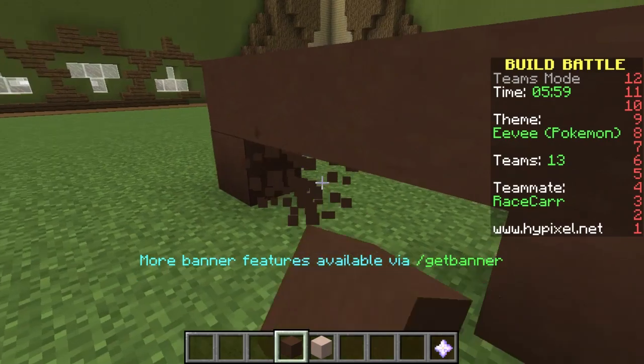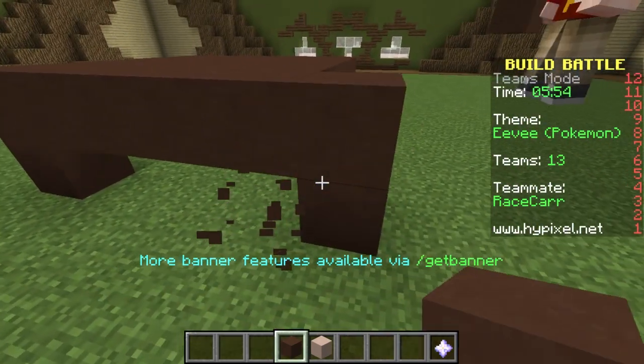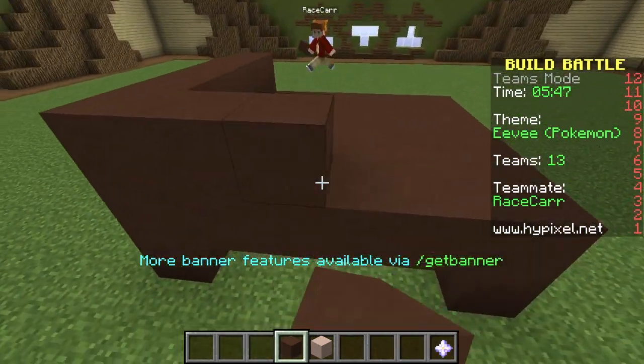We can also try to make him one block longer. All right, decisions, decisions. All right, cool. I think that looks good. So now let's just go ahead and start building up his little body.